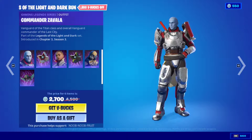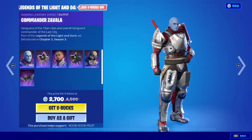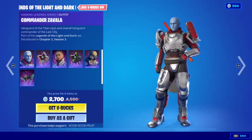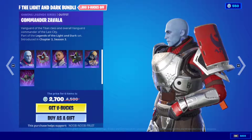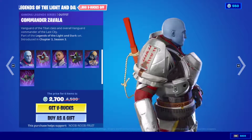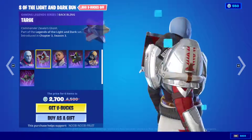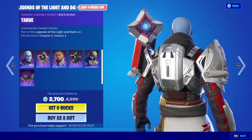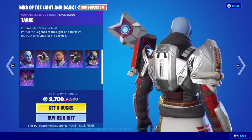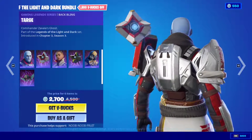So this is the bundle right here and it includes three skins. We have Commander Zavala. I've never really played Destiny 2 so I'm not really familiar with these characters, but they look absolutely awesome. So this is the first skin right here. As you can see it got a lot of love — it's very detailed, very fine-tuned, very dope skin. And then this is his backplane right here, the Targe. It's basically a floating scanner that investigates clues and stuff like that.